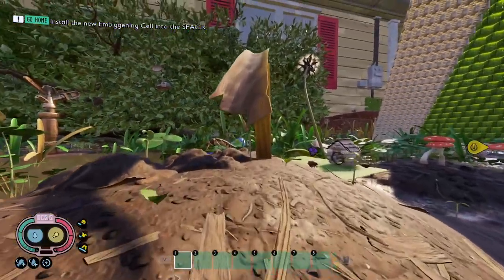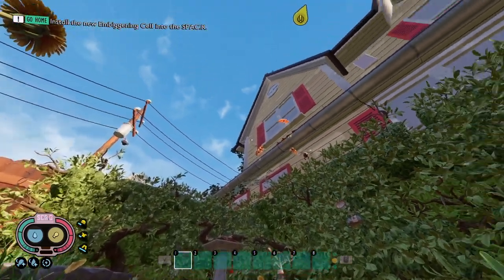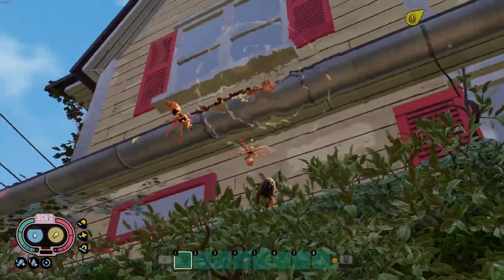There is one downside to Aphid Island - mosquitoes and wasps hover around there once you've progressed to that part of the game, so you'll have to look out for one mosquito and occasional wasps. But other than that, Aphid Island is OP for food.